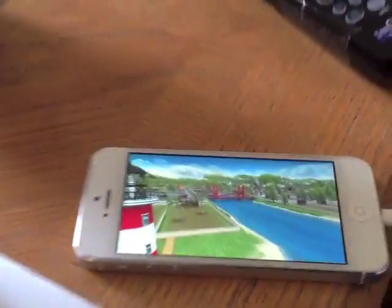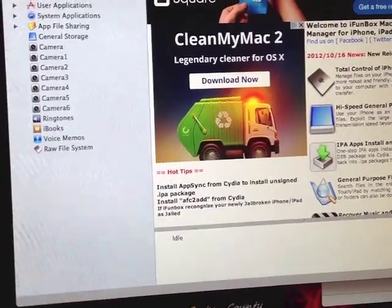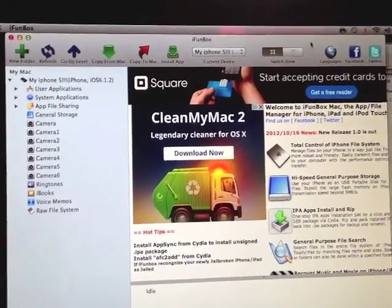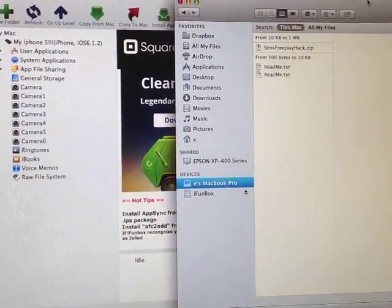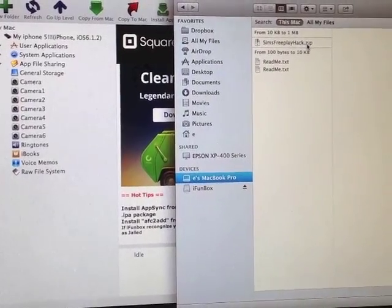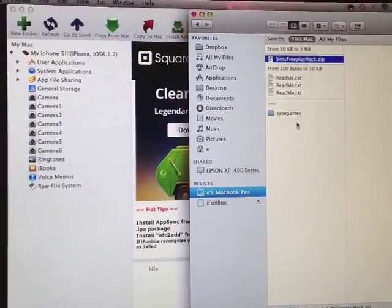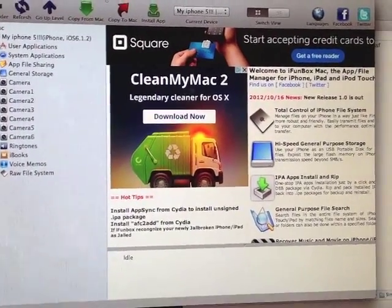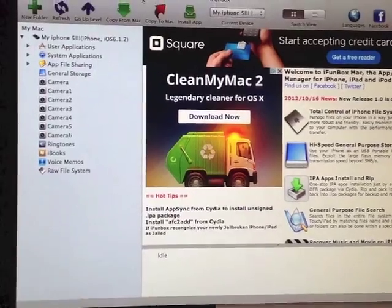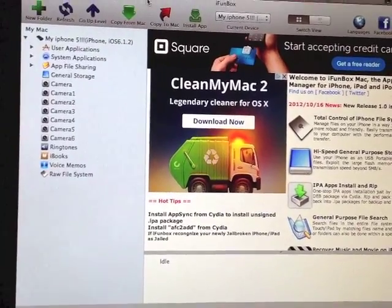Okay, while that's going through, I'm going to show you the first program. This will work with Mac or Windows — you're going to download the iFunbox application, which I will put a link to in the description. You will also download a simple file. These are both safe, they don't have any viruses — it's just a simple application and a simple file. This application, just a brief description of it, allows you to look into your applications on your device as if they were folders instead of just applications.